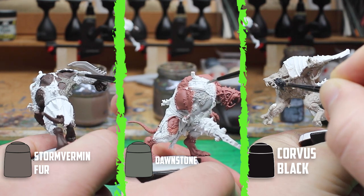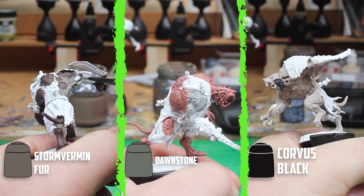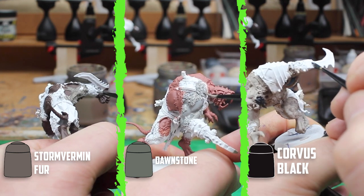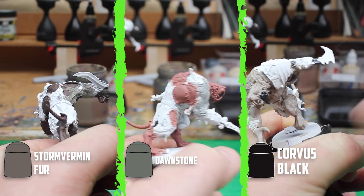Dawnstone and Stormvermin are both grey but that will change when it comes to the shading. It's important at this stage to make sure to cover any of the white undercoat, because any missed parts really stick out later on.